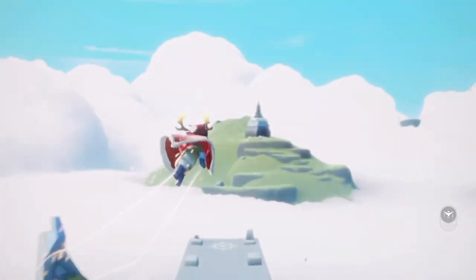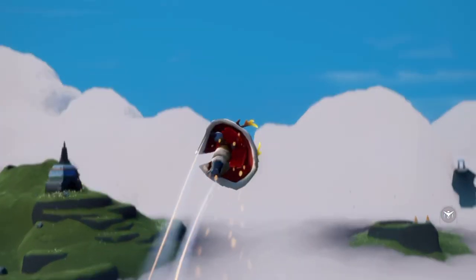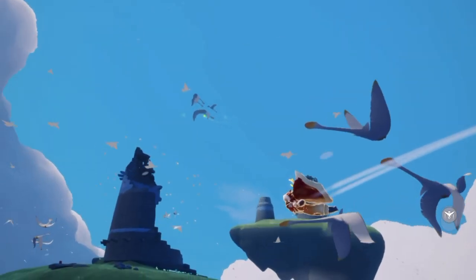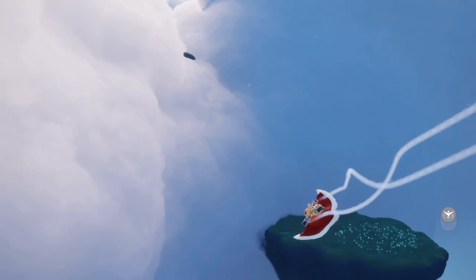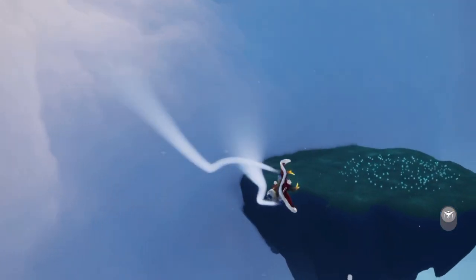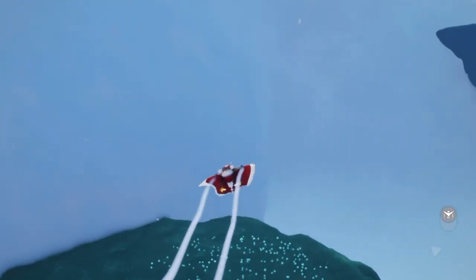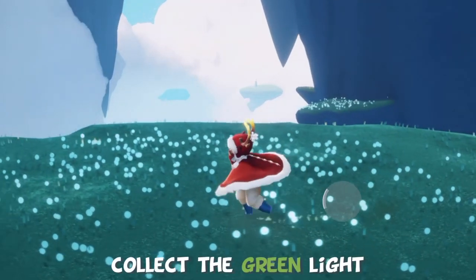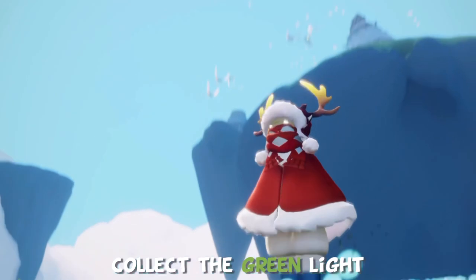We're just gonna head over here towards the Prairie Bird's Nest where we will finish our last two quests. What we're gonna see around here is flying in the sky — a bunch of mantas carrying this weird green light. We do have to wait a little while for the green light to fall, because they will eventually drop it, so we're just gonna stand here and wait.